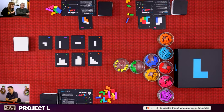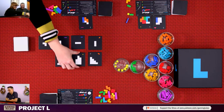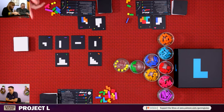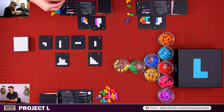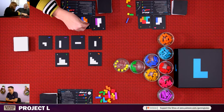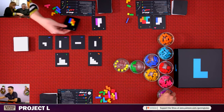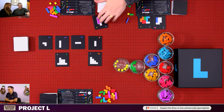Gemma considers taking one last puzzle — dangerous at this stage! She takes a puzzle as action one, does the master action as action two putting pieces in and completing it. Then for her final action she places a piece to finish another tile. We then do the finishing touches. Nick uses his final turn: master action placing two pieces, completing a tile, then two more placement actions.